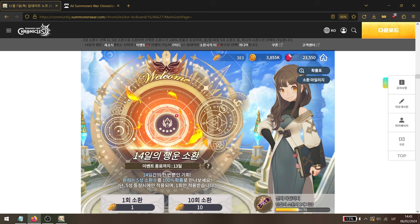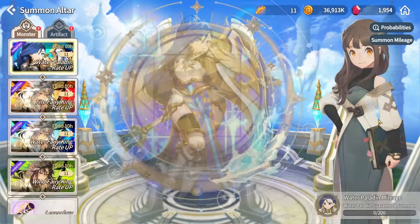You'll immediately come across the welcome selective summon banner. This is where you get Fire Phoenix Perna — select her here. You'll receive one guaranteed nat5 whenever you pull a nat5 summon block, which is a 1% chance from mystical scrolls, so about 100 on average. Use all your mystical scrolls until you get Perna, as she is the main unit for this entire guide.